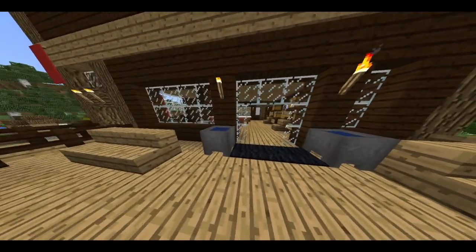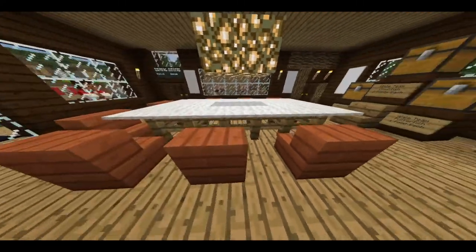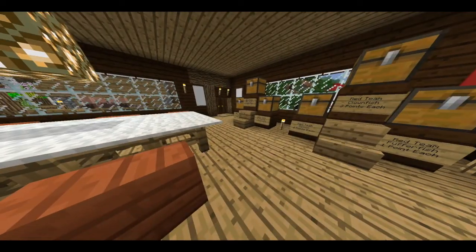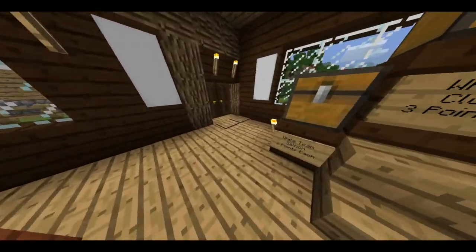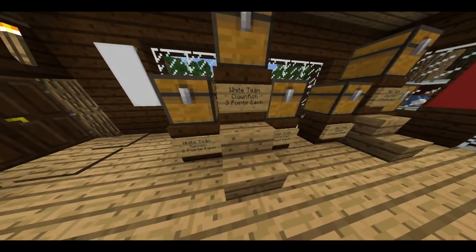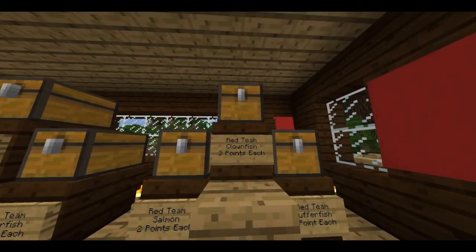When you come inside the lodge you can see there's a large table and a cook — a large table that a team could sit around and meet. Here's what the whole project is: it's a precursor to doing some math. Kids head out for two or three Minecraft days on the lakes and bring back fish. If they bring back a salmon, the white team scores two points; three points for every clown fish; one point for every puffer fish — same thing for the red team.